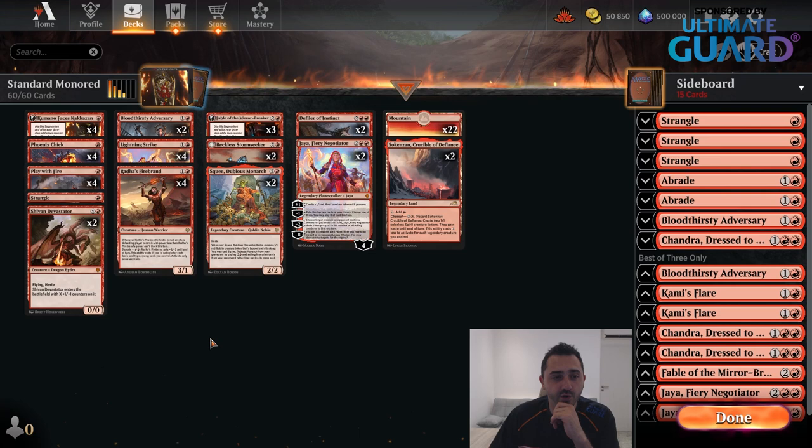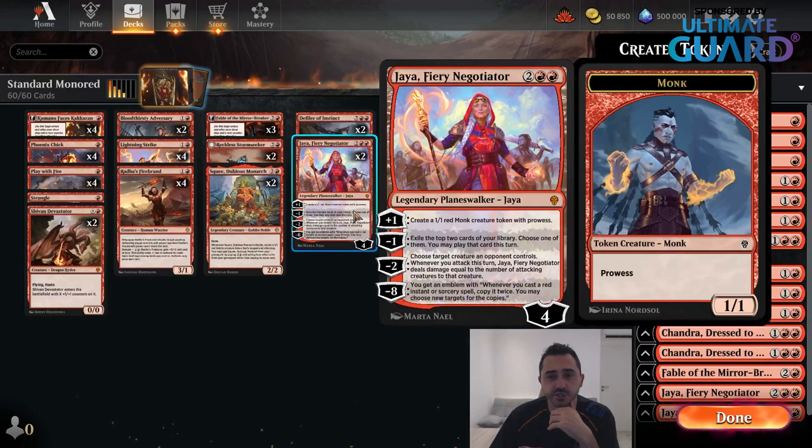The new cards we're getting from Dominaria United — the one I'm most excited about is Jaya, Fury's Negotiator. It is a planeswalker that very much reminds me of Chandra, Torch of Defiance. It protects itself by making 1/1 tokens with prowess. That also means it can quickly turn the tokens into an offensive power, because with prowess, one or two spells — Play with Fire or Lightning Strike — and all of a sudden you're attacking with three 3/3s. The minus one exiles the top two cards, you choose one and may play that card, including lands, so it helps you make land drops and play cards off the top of your library.